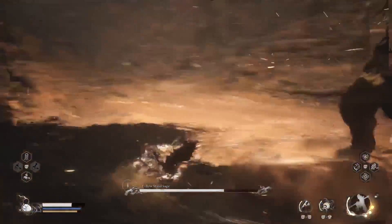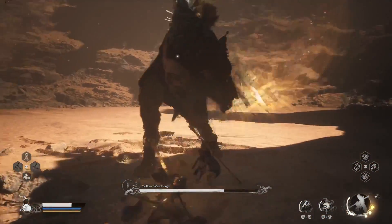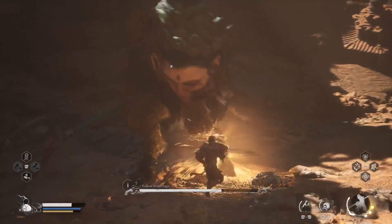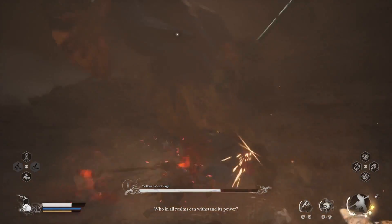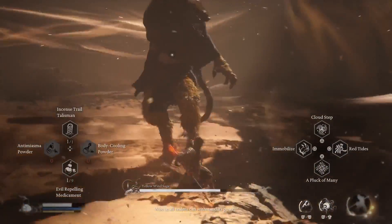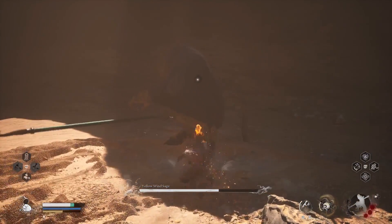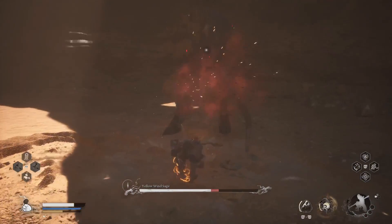Hi guys, I'm going to show you how to do all side quests and unlock the secret area of Chapter 2 in Black Myth: Wukong. There you will also find the key item Wind Tamer, which makes the Yellow Wine Sage a lot easier. If you are struggling with Yellow Wine Sage, this video is for you. Let's check it out.